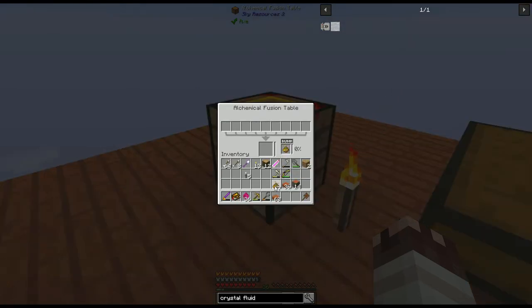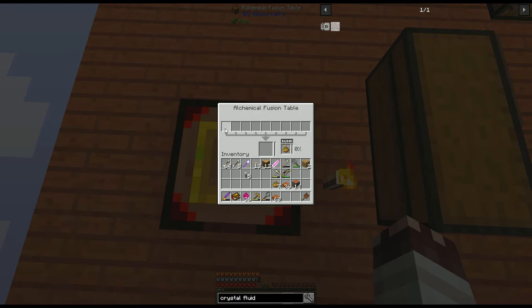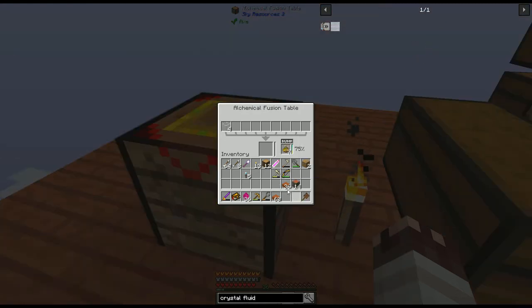When we place a catalyst in the alchemical fusion table and start a recipe, the dust will be consumed. This bar will fill up to 100%, and then each recipe will deplete some of that bar. For example, this crystal shard recipe uses up 10% of the catalyst. That means I'll be able to run the glass-to-crystal-shard recipe 10 times. Let's try it right now.